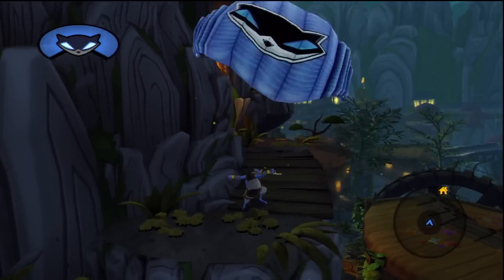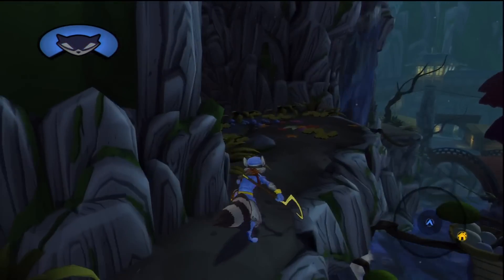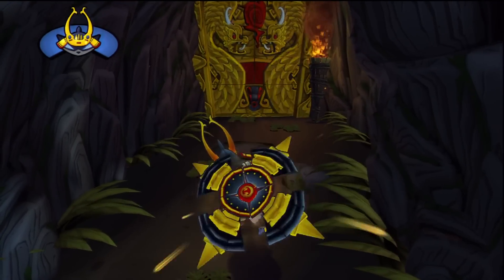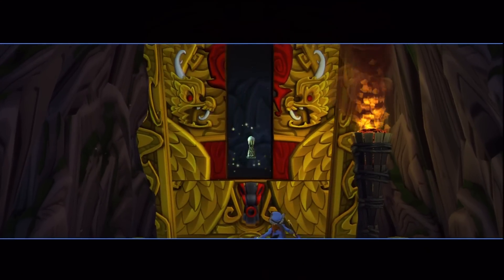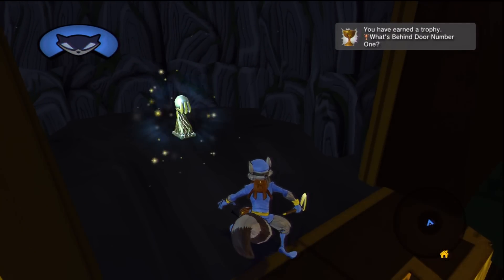Here's the next one — What's Behind Door Number One. Basically, door number one in Field of Japan: bounce off those branches, hop up here, and shoot that fireball back with the samurai outfit. You find a little treasure in there and you'll get a little trophy.